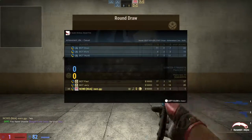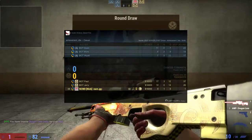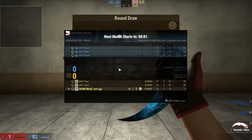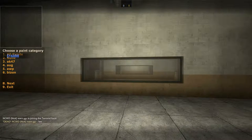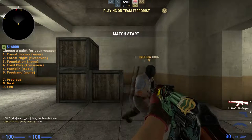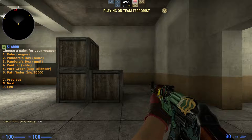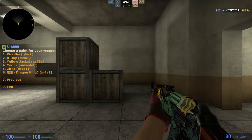So basically, you can do anything with these skins in game. Just equip them — if you want to buy a skin, you can test it out here and see if you like it. And you can also check the quality — it's going to take a while to scroll through, but it's worth it. You can test out any skin you want; quality was somewhere in there.